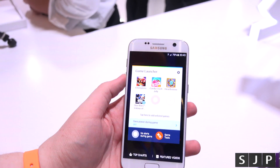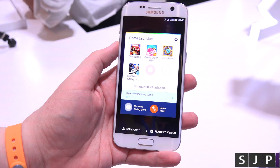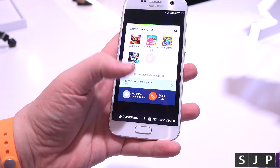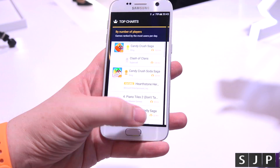So we tap into it — what it does, it kind of loads up its own separate kind of launcher. It's not really, but it kind of is. So you can see you've got a couple of games there. You can then tap on top charts, which shows you more stuff in regards to games.